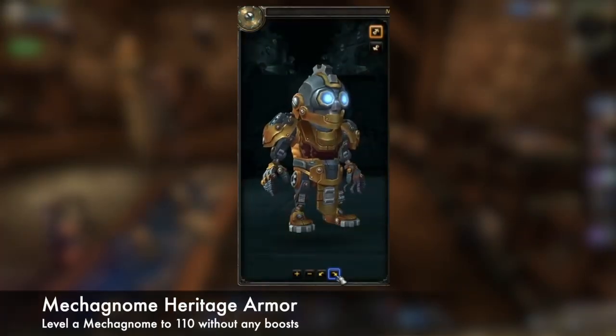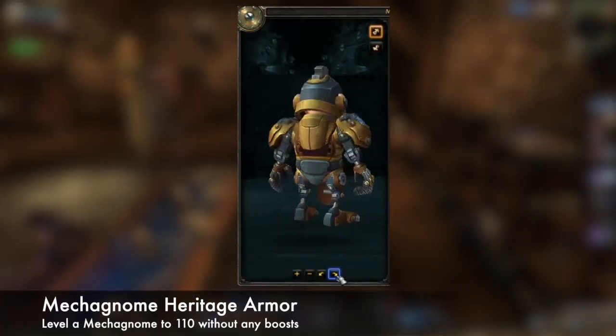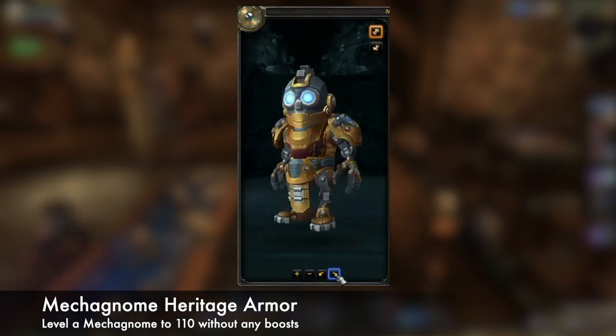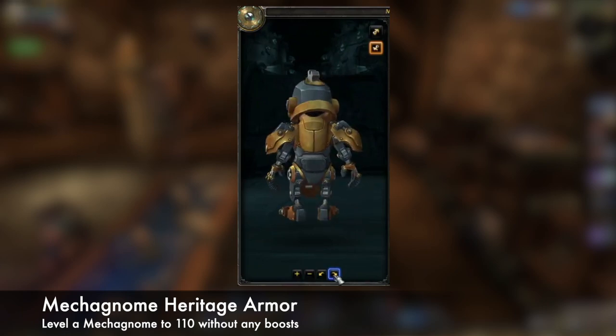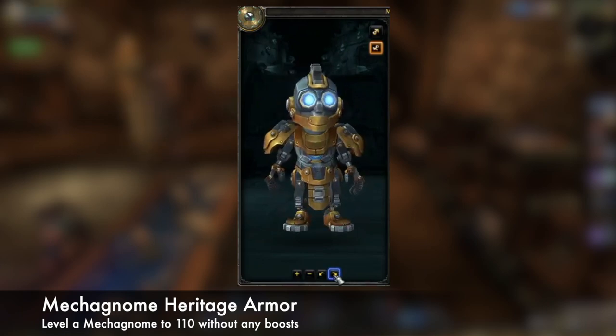The last thing I want to mention is the heritage armor for this allied race. You can unlock it by leveling a mecha gnome up to 110 without using any kind of level boosts, and once you earn it, any mecha gnome character on your account can use it.